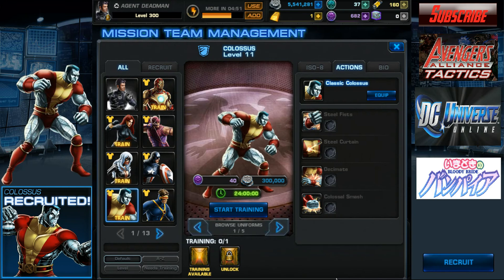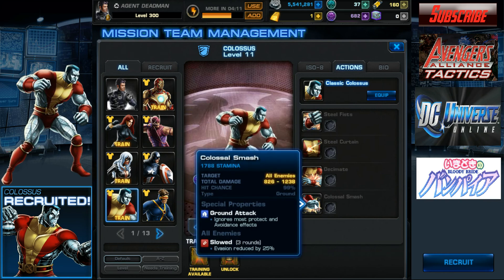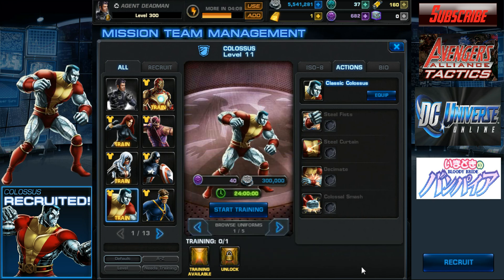He's good for a starter bruiser and I'd recommend him. He's got pretty good damage with Decimate. A combo I actually enjoyed was pairing Colossus with Cyclops — Cyclops could apply Flanked on an opponent, then Colossus could Decimate and Steel Fist, applying Exposed again, repeating the combo to wear enemies down. If things got tough, he could use Steel Curtain to protect everyone, then finish off with Colossal Smash or at least slow enemies to remove their evasion.